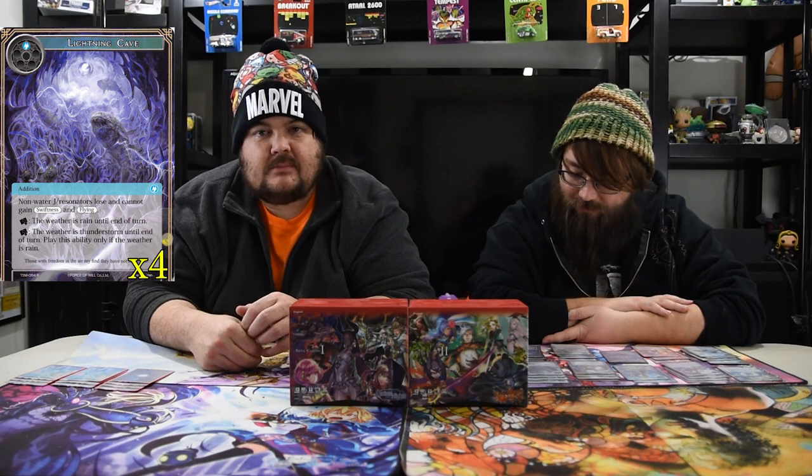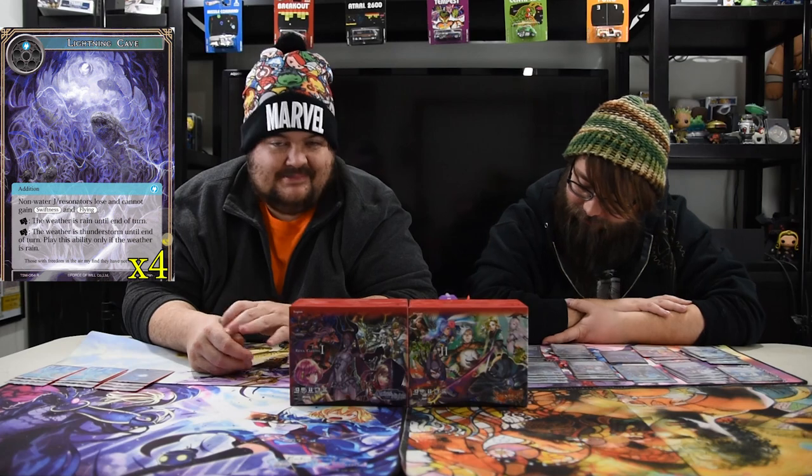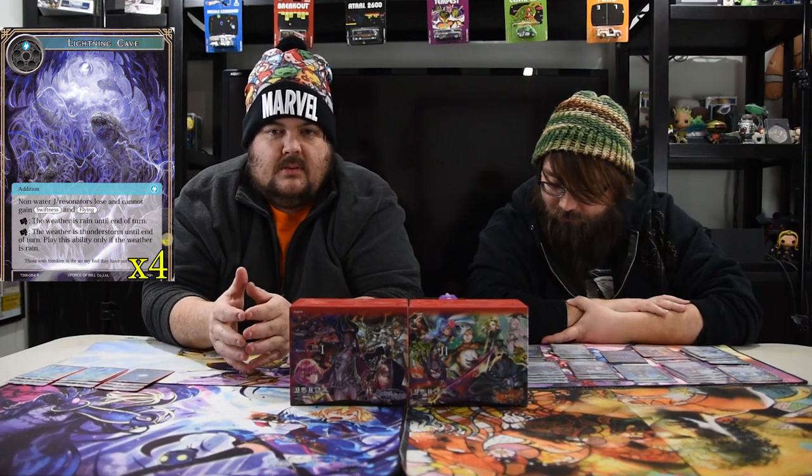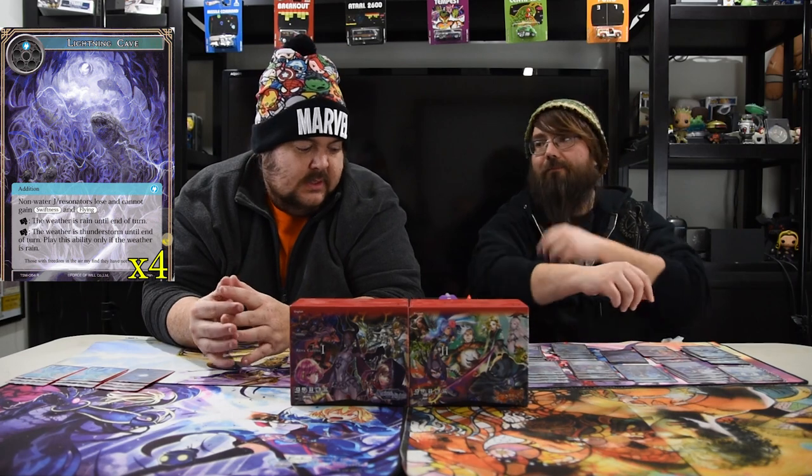Lightning Cave is an addition — one blue. Non-water J resonators lose and cannot gain swiftness or flying, which matters a lot, especially against Brunhild. The weather is rain until end of turn when you tap it, or the weather is Thunderstorm until end of turn if the weather is already rain when you tap it. Lightning Cave is mostly there to stop aggro matchups and flyers from hitting you. It's not the greatest for Thunder production but gives you another way to flip the weather on their turn.